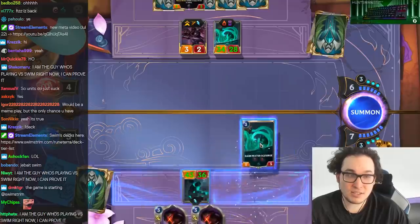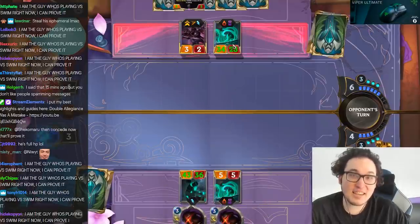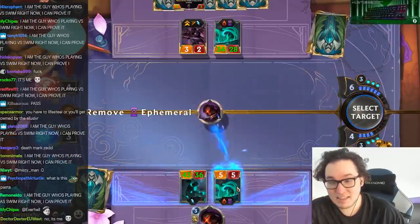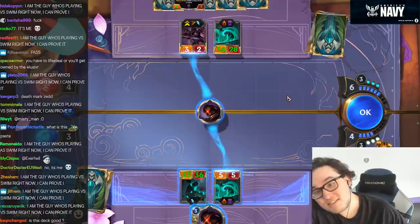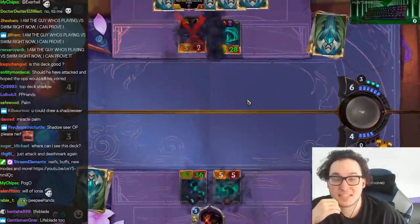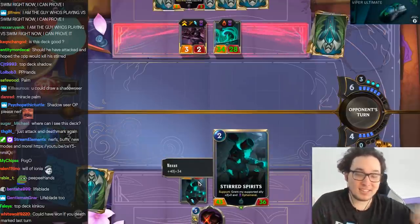He's got one deathmark then? Or he's just conferring the buff? He's just trying not to die. I can out deathmark him. Steal his ephemeral? Unfortunately you can't. If I could steal his Darkwater Scourge's ephemeral, we could actually have won this game. I actually need to keep my thing alive and I think I need to kill his Zed. We're dead to Shadowseer no matter what, right? There's pretty much no draw that's actually gonna help us. PP hands. It's not just top deck shadow - there's a chain of things that needs to happen. Lifeblade could be all right. The problem is I'm out of buffs. All my buffs are stuck on this Stirred Spirits.